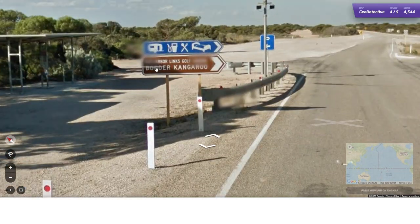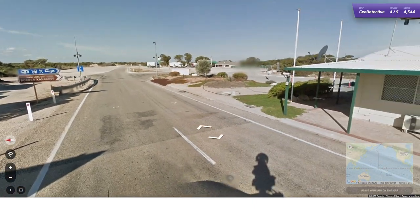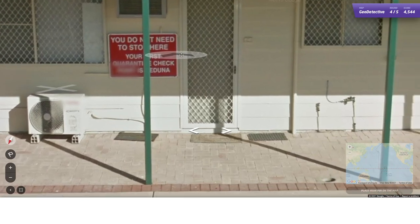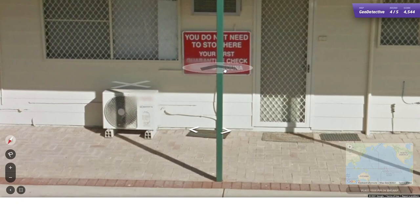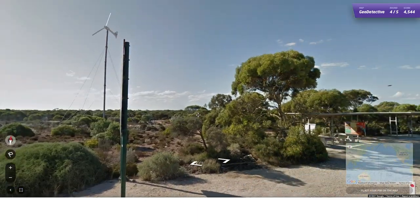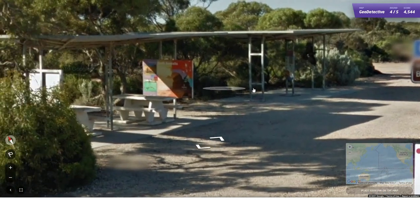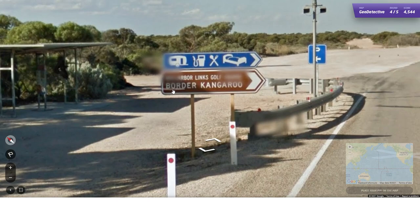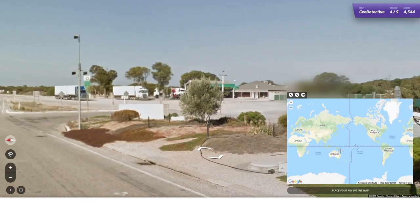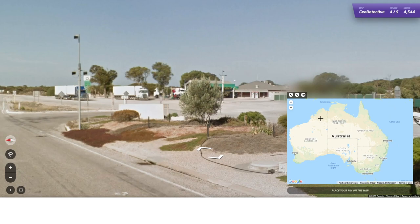Round 4 of 5. I see a sign reading 'Border Kangaroo — You do not need to stop here. Your first quarantine check. Iduna.' The fact that it says 'Border Kangaroo' makes me think this is Australia. But then I remember that Australia doesn't have any borders between states — or so I thought. I didn't realize just how vast and empty Australia is.